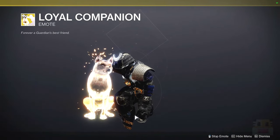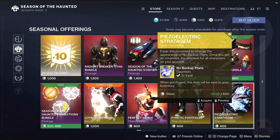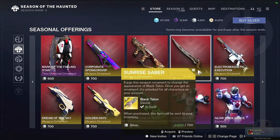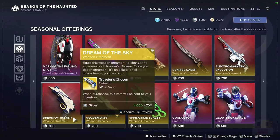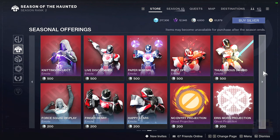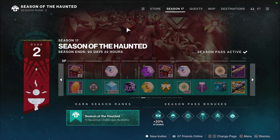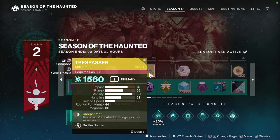There's an ornament for the Burning Steps, No Backup Plans gets an ornament, and there's a universal ornament for the class item. We also have ornaments for Sweet Business, Huckleberry, Black Talon, and a clean-looking ornament for Arbalest - the other one just kind of looks fat. There are also ornaments for Aggro Scepter and various other weapons, plus of course the Season of the Haunted season pass.